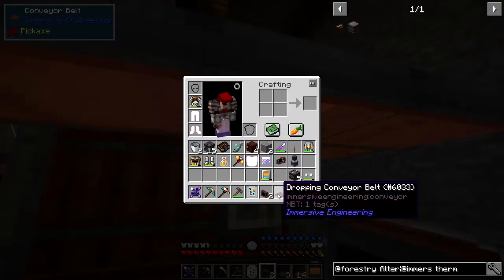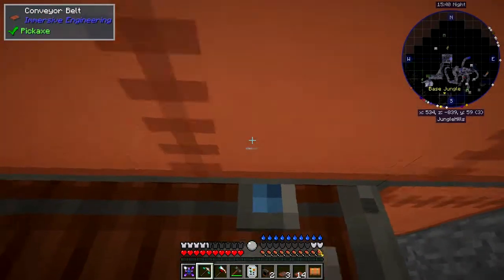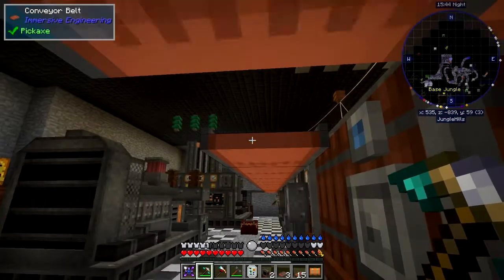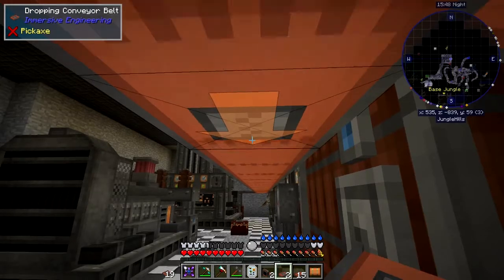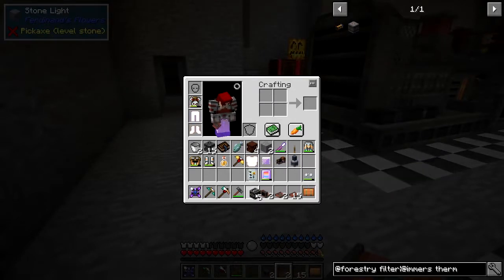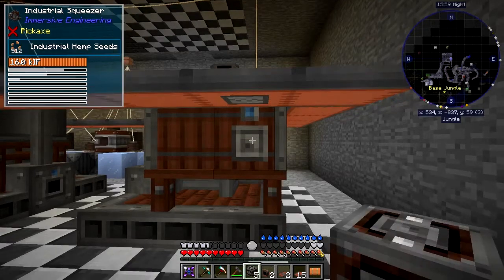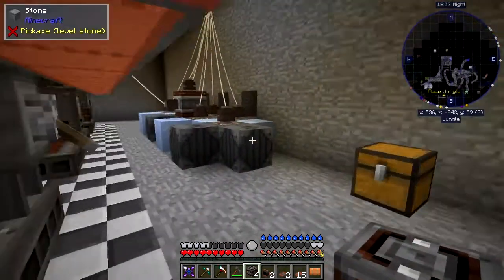What I'll do here is replace one of these and put in a hopper — or a dropping conveyor belt. Let's just replace this one here. I'm going to drop these in, but I've got to be a bit smarter than that. So what I need to do is use item routers. I don't have to set up any rules for the item router — I'll just put it down, because it's going to only allow things to go out that can actually go in.